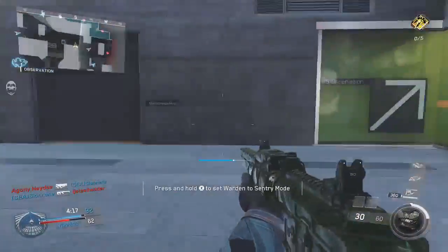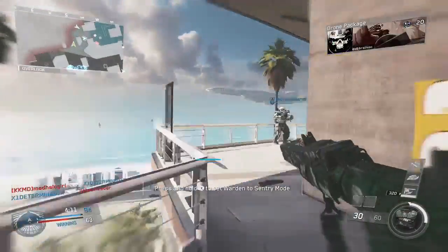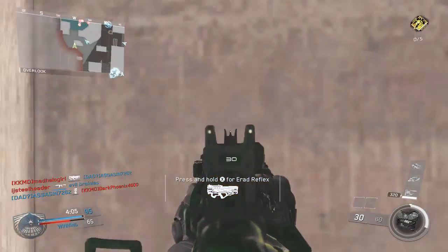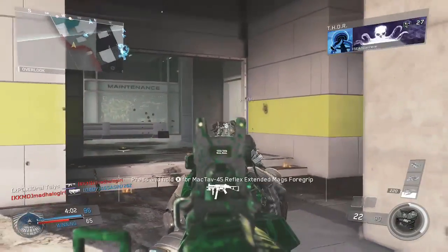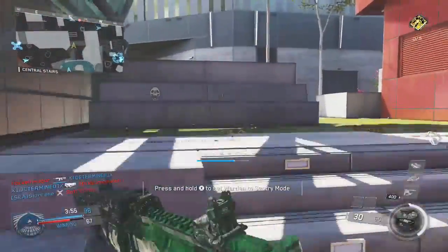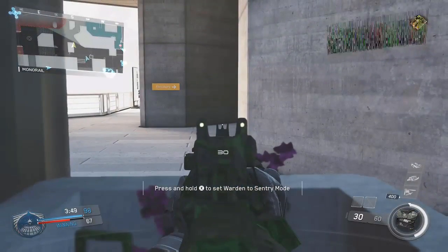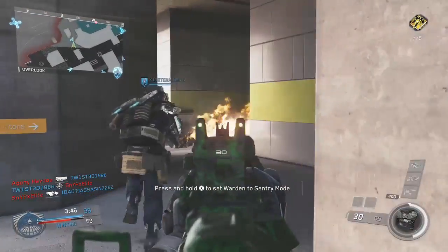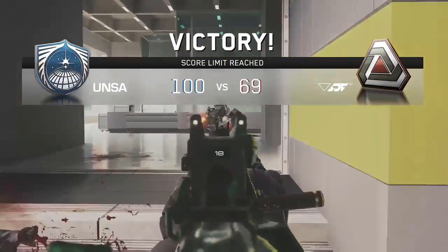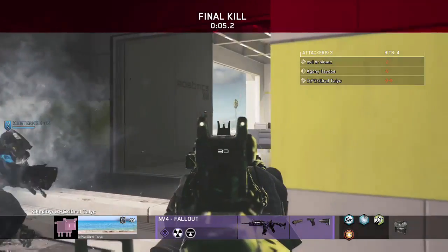The gameplay you're seeing is me playing on Genesis in team deathmatch — it's one of my better team deathmatch games using this class. I'll note that I'm using the marksman perk and scavenger, both of which aren't unlocked right away. I went 36 and 6 in this team deathmatch game with zero assists, which is actually a really interesting result. I hope you enjoy the rest of the gameplay.